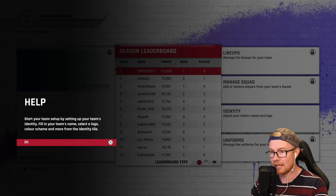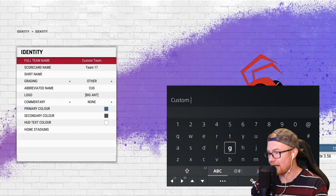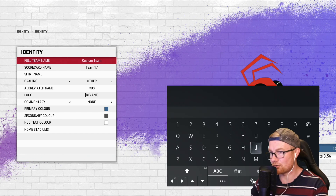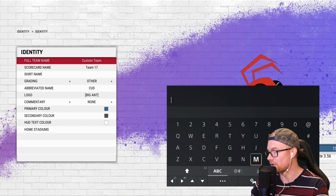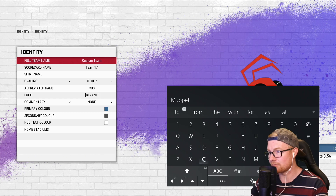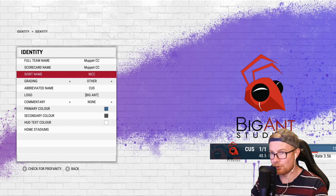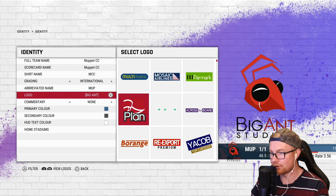Setting up the team identity — filling in the team name, selecting a logo, colour scheme and more. For online streams we go with 'Muppet 11' more often than not, so we're going with Muppet CC — Muppet Cricket Club. Full team name: Muppet CC. Scorecard name: Muppet CC. Shirt name: MCC — which could be a potential copyright issue with the Marylebone Cricket Club, but there you go.